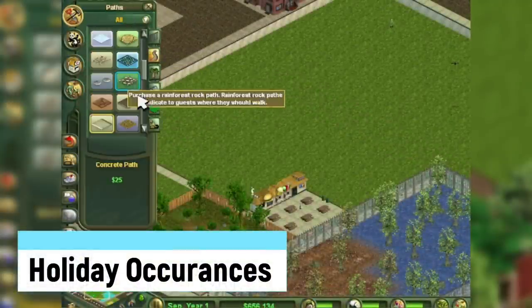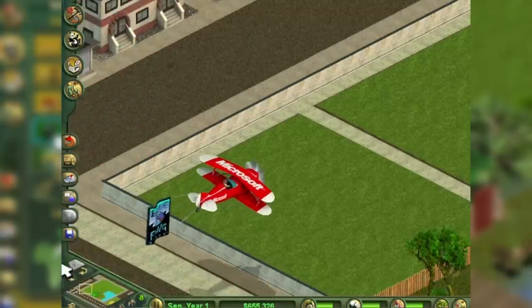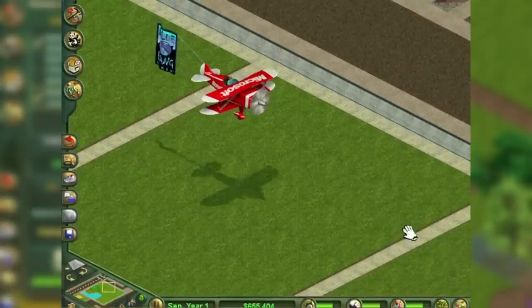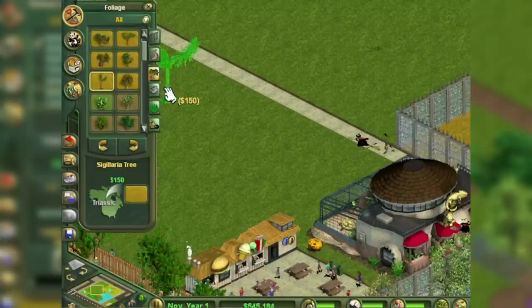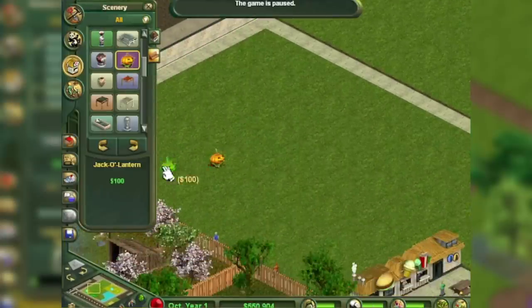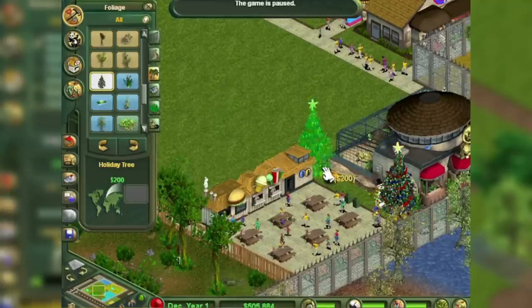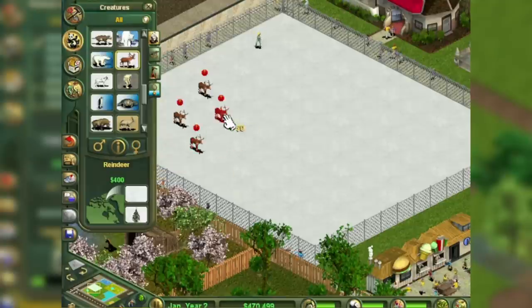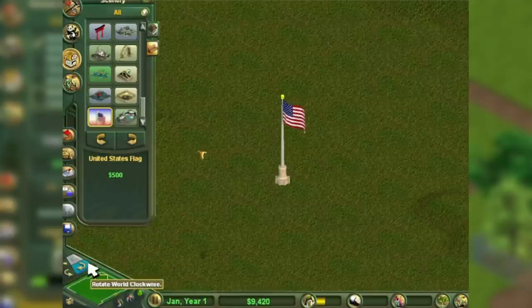During certain holidays, various strange figures will fly over your park, but only if your zoo is actually open. On September 17th, a biplane flies overhead with a flag containing the Blue Fang logo — though it's supposed to happen on October 17th, when the first game was released. On October 31st, a witch on a broom and bats fly over, and a jack-o'-lantern item becomes placeable. On December 25th, a Christmas tree and snowman are available, and Santa's sleigh flies over. Another way to get the Christmas tree is by placing nine reindeer in your zoo. There's also a downloadable American flag item found online.